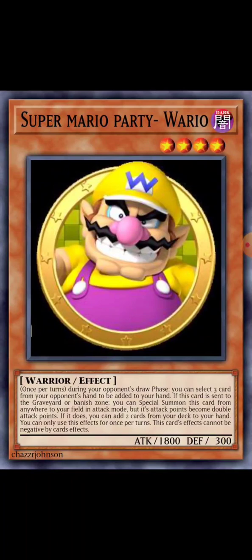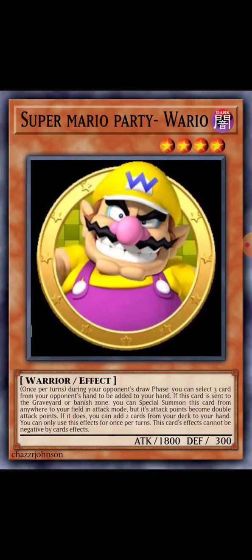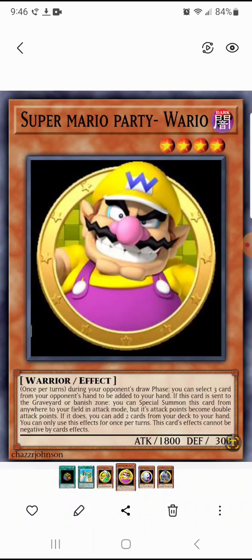Wario. Once per turn, during your opponent's draw phase, you can select three cards from your opponent's hand to be added to your hand. This probably breaks the rules — you could just choose three cards and your opponent would have done nothing. And if they had Exodia, for example, you could take three Exodia pieces to be added to your hand. If this card is sent to the grave, you can summon this card from anywhere to your field in attack mode, but the attack points become double. If it does, you can add two cards from your deck to your hand. And this card can't be negated by card effects.